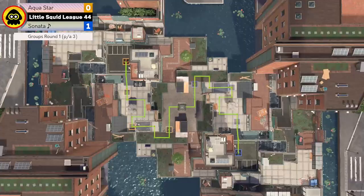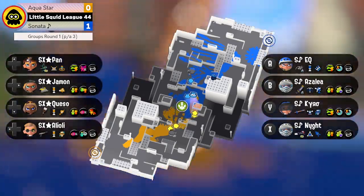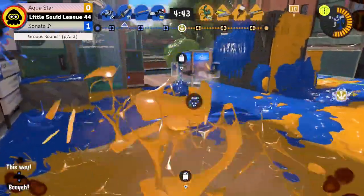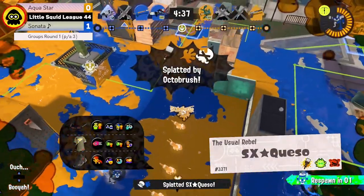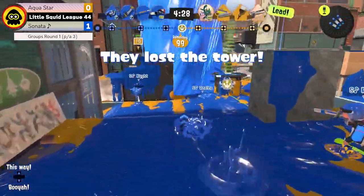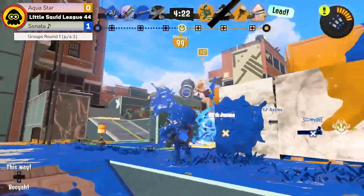And here we go into Game 2 — Tower Control on Inkblot Art Academy. We do see some similar picks from Aquastar, however Sonata is changing things up: the Decav swapping from Mint into Charcoal, and a Neo Splash coming out too, so they seem to be going a little more paint-heavy and again a bit more conservative. Opening up this game, we already see two down on Aquastar's side, all getting pushed back onto their plat. Sonata also just now coming off their plat, so both teams are taking it somewhat slow.